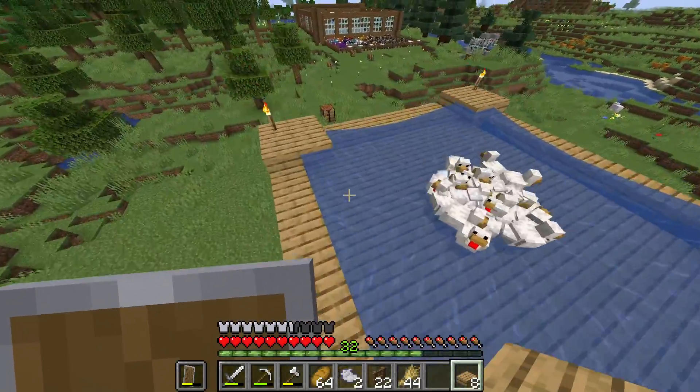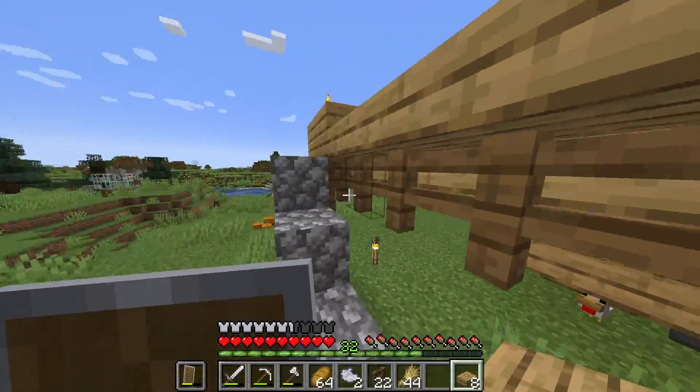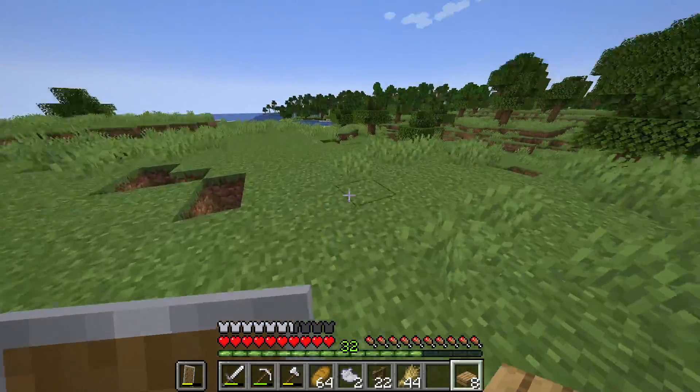We also built this little chicken coop area, as you can see. This design is very inefficient — I built it because it looks nice and it's fine. A bunch of chickens there lay eggs, goes down here, goes into the hopper, then we get a bunch of chickens there.